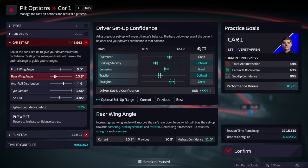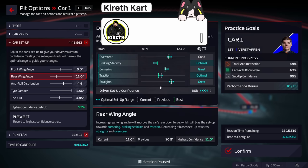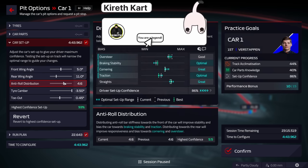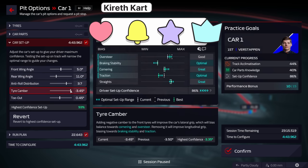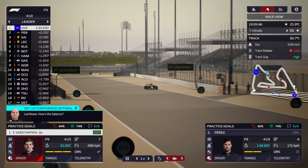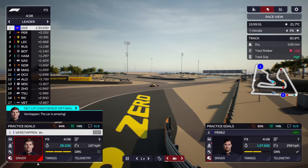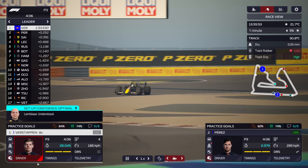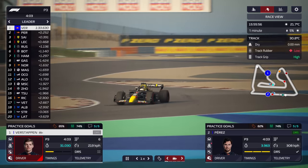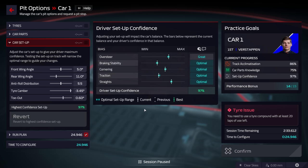Let me know in the comments if that doesn't make sense. We have a Discord with 2,000 people you can join, and please subscribe to the channel. Moving forward to FP3 — Max is about to give his feedback and it is optimal. He absolutely loves it. We've managed to get it basically optimal for all settings. Here are the results: 97% for Max.